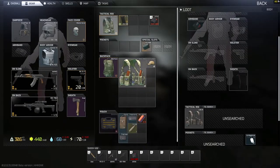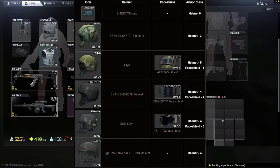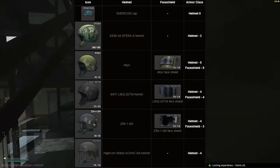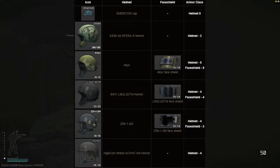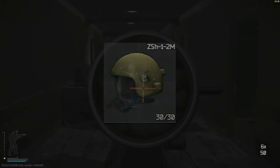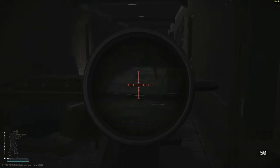Their helmets can also be pretty good. They can have a basic Amarcom cap — if they have that, you're lucky. Most of the time they can have an Alton, an LZSH (the black helmet with the face shield, which is just like an Alton), but most of the time I find them wearing the ZSH helmets, the ones with the face shields on them and no headphones.